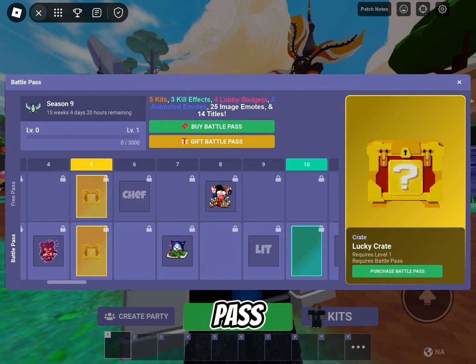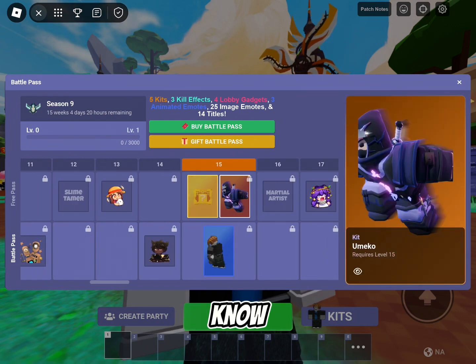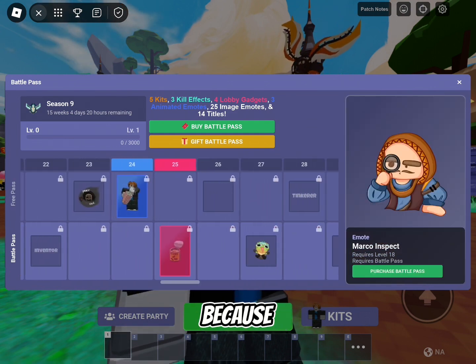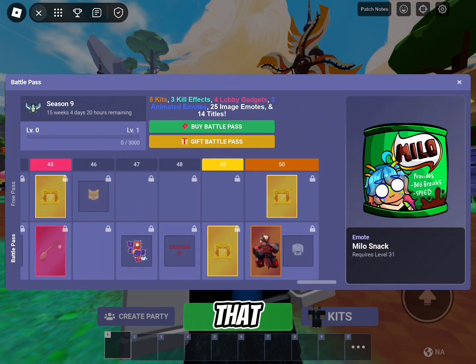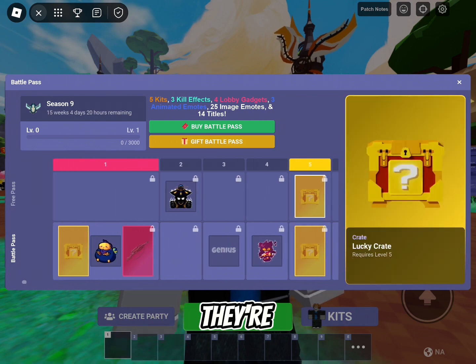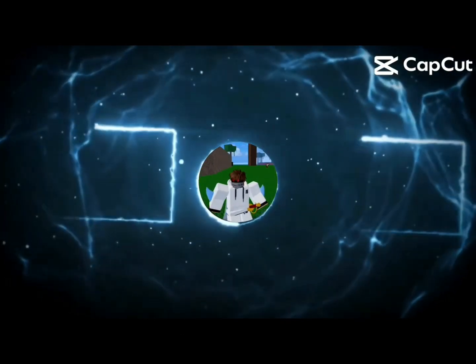It's a Battle Pulse kit, and the only reason why they probably added it was because there was only one free kit in the whole entire Battle Pulse, which is pretty sad actually. They're probably going to add more Battle Pulse kits because now there's only two. Anyway, his name is John C.